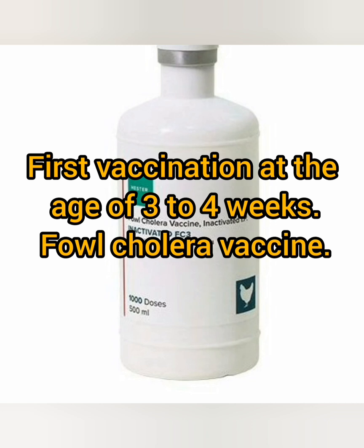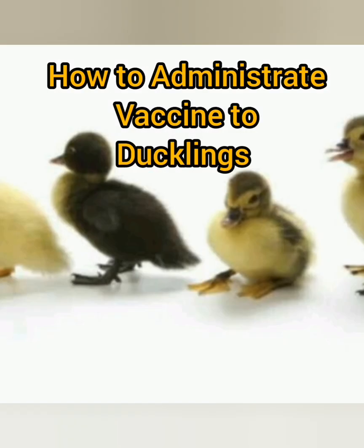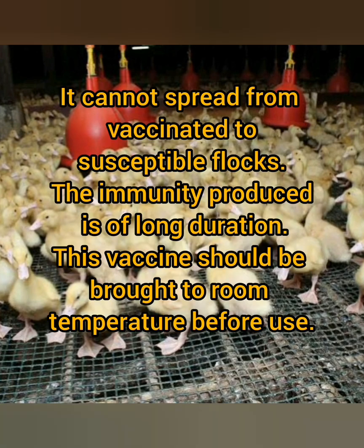First vaccination: at the age of three to four weeks — Fowl Cholera vaccine. Composition: each dose contains not less than a pre-inactivation titer of 2×10⁸ CFU Pasteurella multocida serotypes 1, 3, and 4. These vaccines can safely be administered at three to four weeks of age. It can safely be used to check the spread of infection in flocks where Fowl Cholera has been diagnosed, and it cannot spread from vaccinated to susceptible flocks.